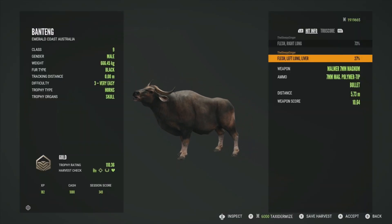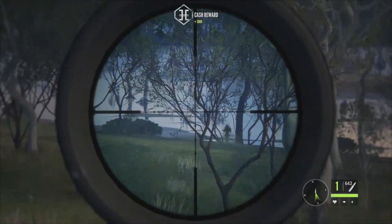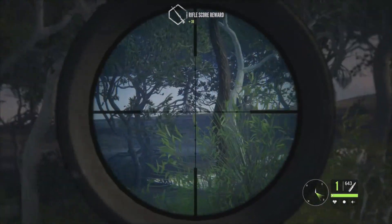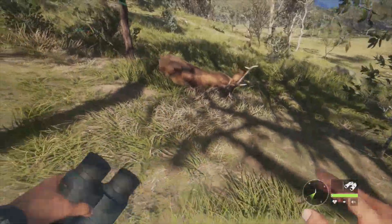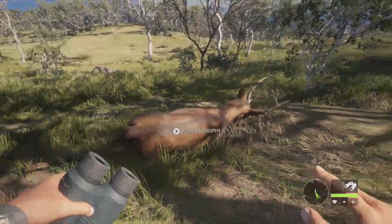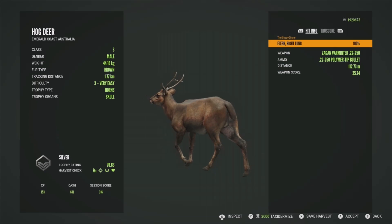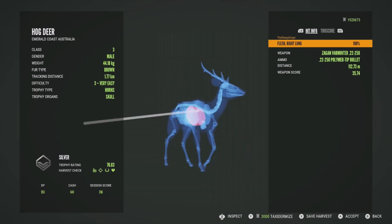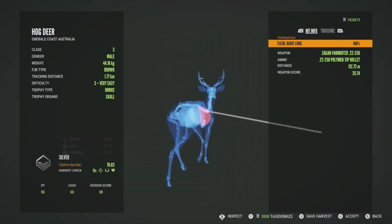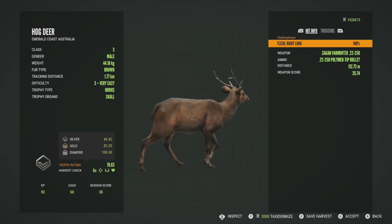We're over here on the coast now heading to potentially take down some saltwater crocodiles. But first we need to go back and get our hog deer. While the hog deer sound like roe deer and are class 3 like roe deer, their max level is different — roe deer max out at level 3 while hog deer go up to level 5. This guy is a silver at 76.63, got him in the right lung — a little high but decent. Diamond for hog deer is 108.68 — good to know as we're moving along.